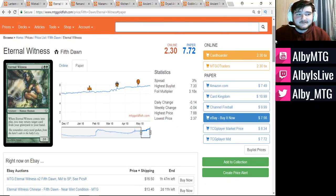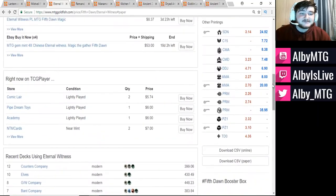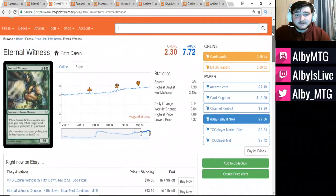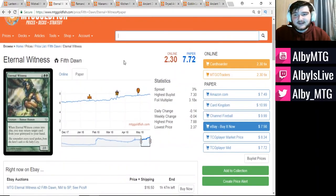Despite the fact that it's been printed a ton of times, I would be very surprised if it wasn't in the Commander set for this year. Nonetheless, I feel like a reprint in something like a Masters set could help bring Eternal Witness down below the $5 mark, where most commons and uncommons should really be.